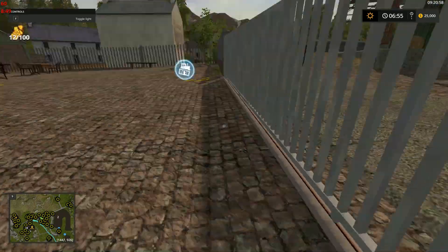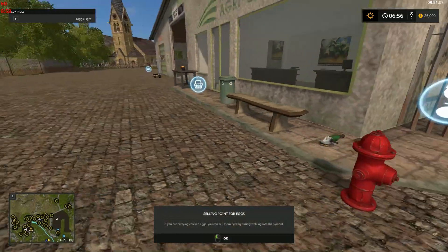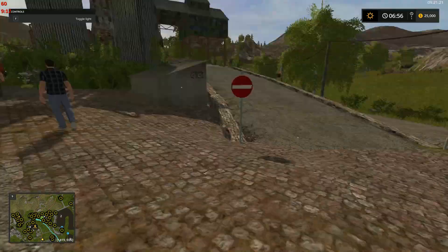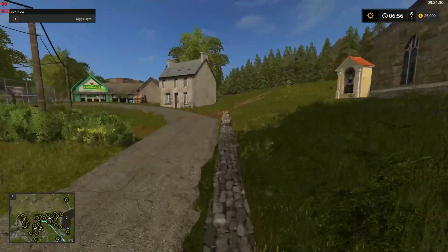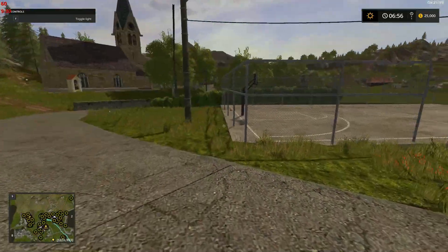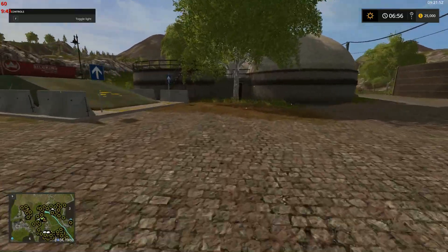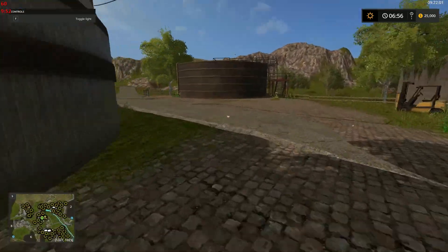A lot of people wandering around. We've also got another sale point for eggs. I can see some assets here from some of the other Black Sheep maps. There's a little basketball court. Our BGA is over here — nice, they even have a ramp. And there's a digestate tank — excellent, so that's all in place.